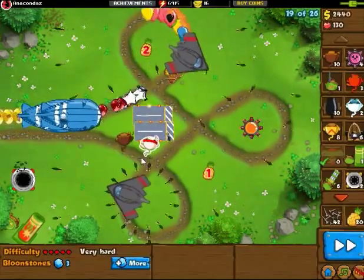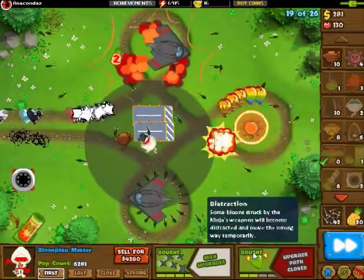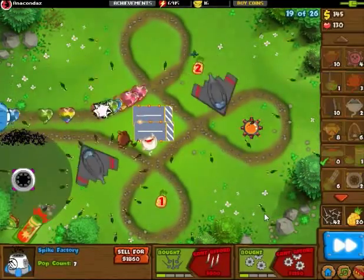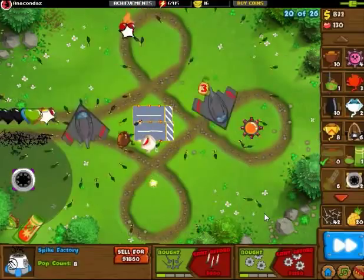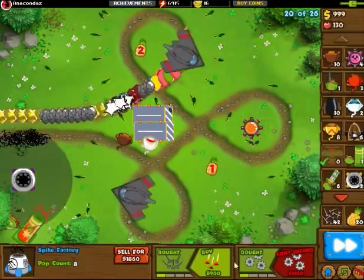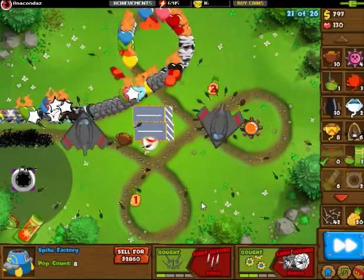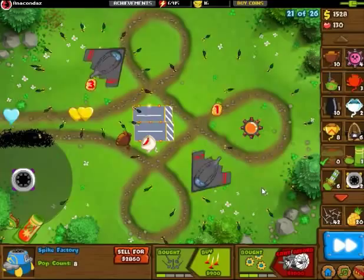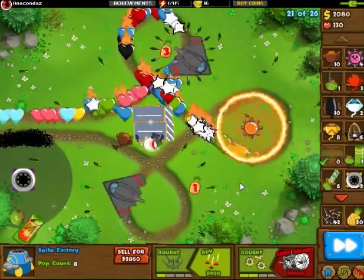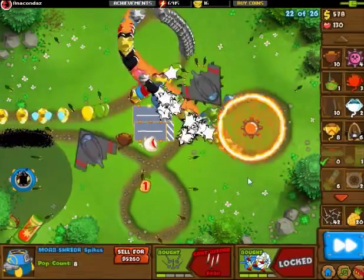So now here's our first MOAB. But three of them came at once, so I was actually not expecting this at all. I had to get my Blue Jitsu up pretty fast — 4-2 Ninja, that helps out a ton. And now the Spike Factory. You can see the spikes can be hit by the MOABs but not by the children bloons, which is an excellent way to use the Spike Factory. Because MOABs will pass over it, and then the MOAB layer will be destroyed, and then the ceramics will go on, allowing the spikes to pop the next MOAB layer.